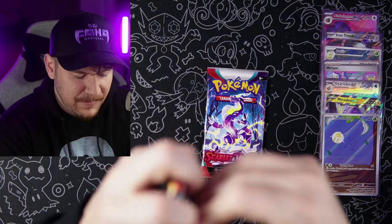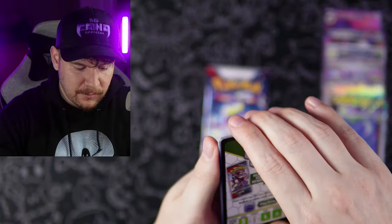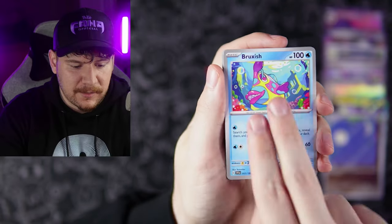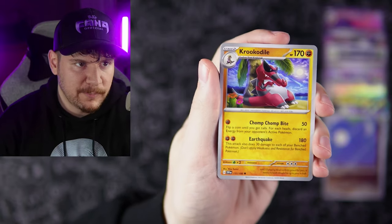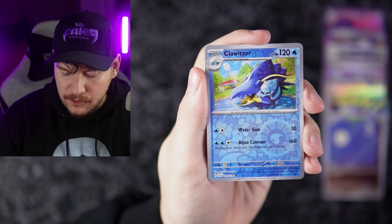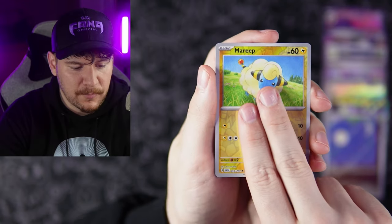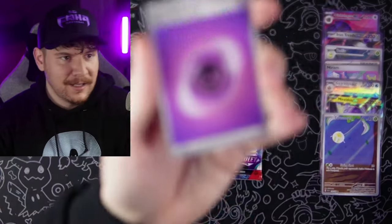Even with the green theme there — look at that, we got the little Dreepy right over here, glowing with that green light underneath him. I don't know if you guys have ever noticed this, but I have this audio meter here — that's basically like the hype meter for if we get any good pulls. I got these new two lights recently. A lot of the issues I was having with the lights before was that flickering effect — this weird flickering effect was happening behind me and it's probably really distracting. I don't want it to be any kind of seizure trigger for anyone. Palafin reverse, Maripoo reverse, and an Armarouge hollow — that foil got me again.